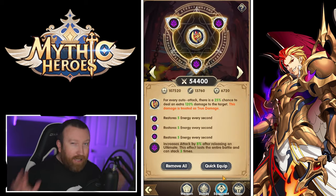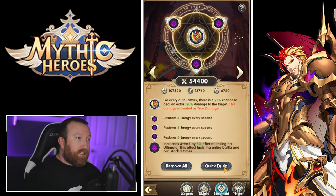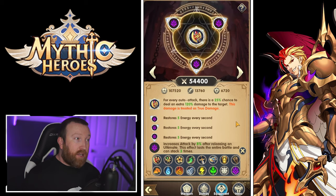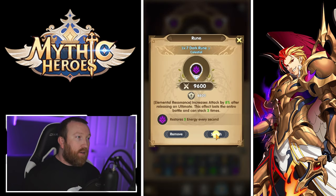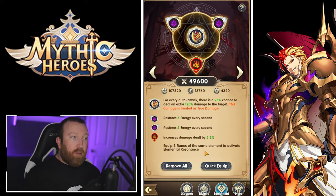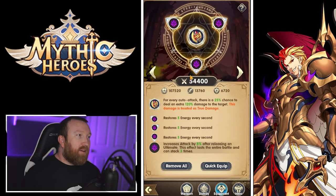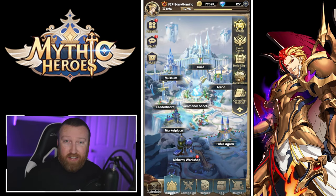Finally, equipment — there are multiple different types, and hitting Quick Equip at the bottom will automatically fill in the best gear available. Each hero of course has better equipment suited to them. After that there are Runes, which work as set bonuses — if you equip all three matching runes, you get a bonus set effect at the bottom. Swapping one rune out loses the set bonus but you still get the individual rune's stats. That covers the hero systems.